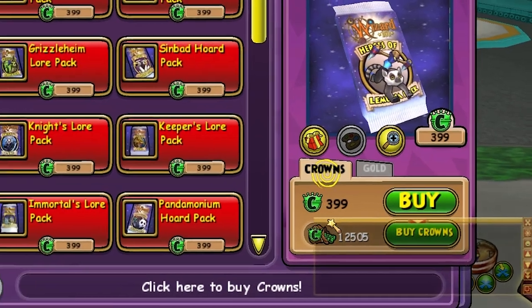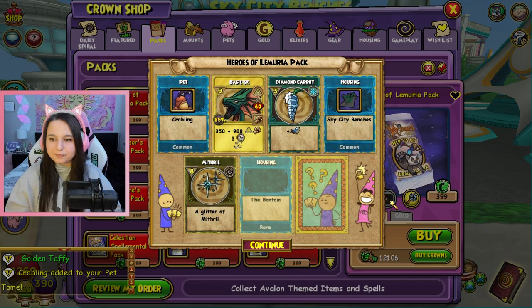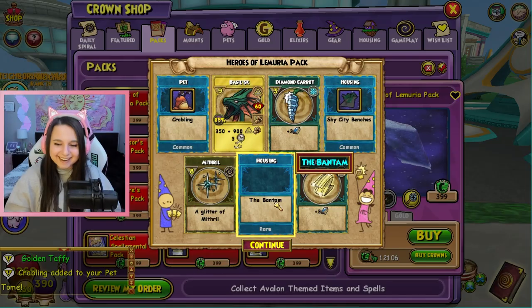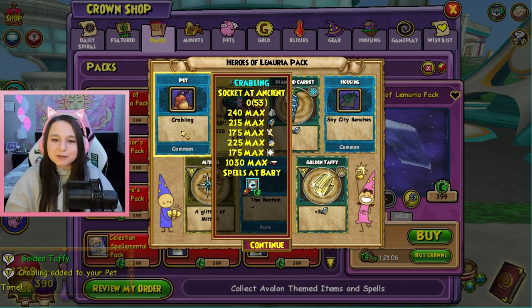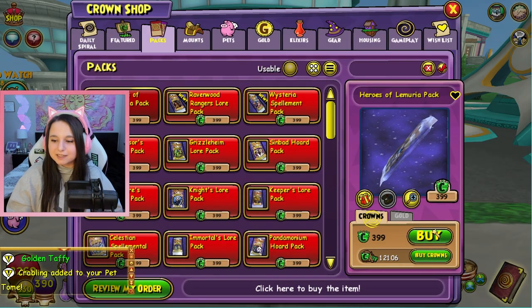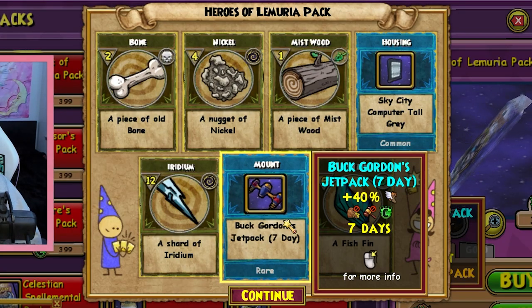As of right now it's not letting me click on that, which is really a good sign. Oh we got nothing. The Bantam - we don't have a picture, King's Isle. We also get a Crabbling Pet and Sky City Benches. Kinda nice but kinda also not what we're looking for. Oh, we got the Buck Gordon's jetpack!